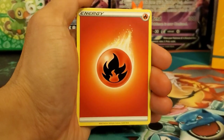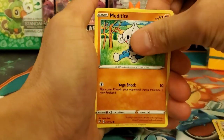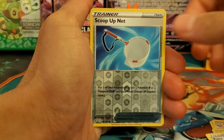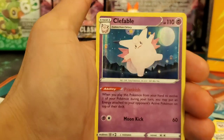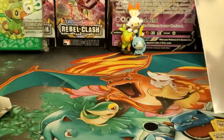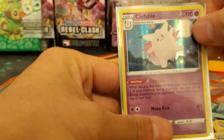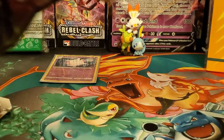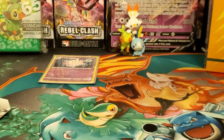First pack of the day: Fire Energy, Morgrem, Machamp, Poké Ball, Growlithe, Rolycoly, Mochite, Grubbin, Electabuzz, Scoop Up Net, and the final card — ooh, holo Clefable! Look at that, that's really cool. There are moons and Driftloons in the background, very cool. That Scoop Up Net is a secret rare gold card that I really want — I've pulled two, I think there's four, so we need two more.